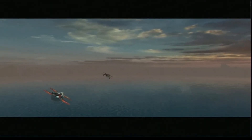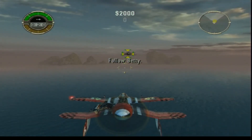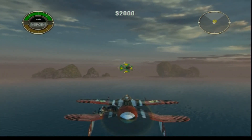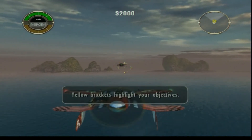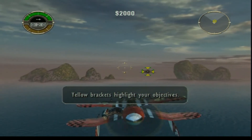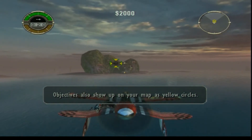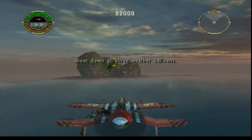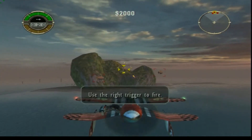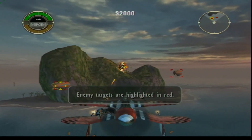This game is set in an alternate reality of the 1930s, and Nathan Zachary is the main protagonist. Look at those amazing graphics for 2003! One of the things I always thought was interesting about this game was the fact that they had the propeller on the back of the plane — not something I usually saw before. Better check your guns, make sure they're not jamming. Get the weather balloons!